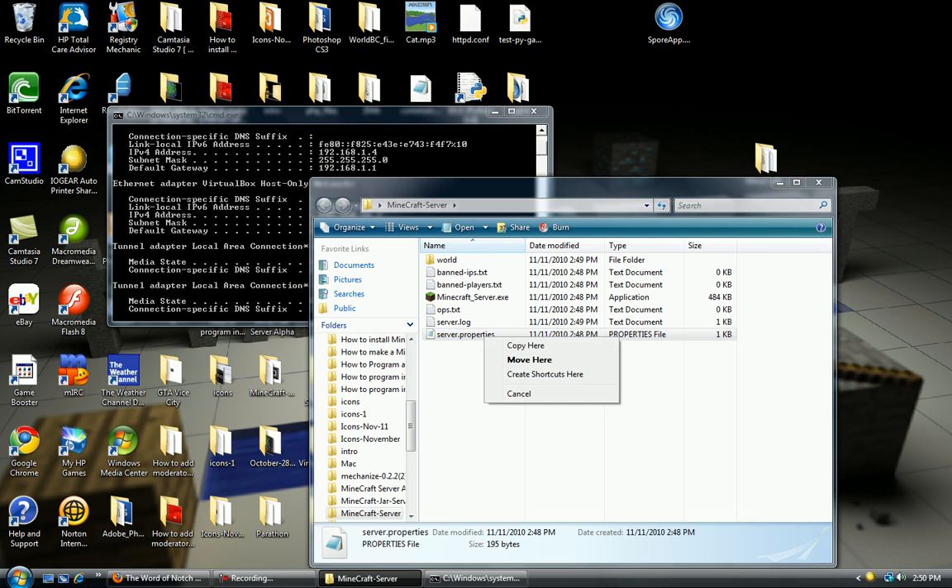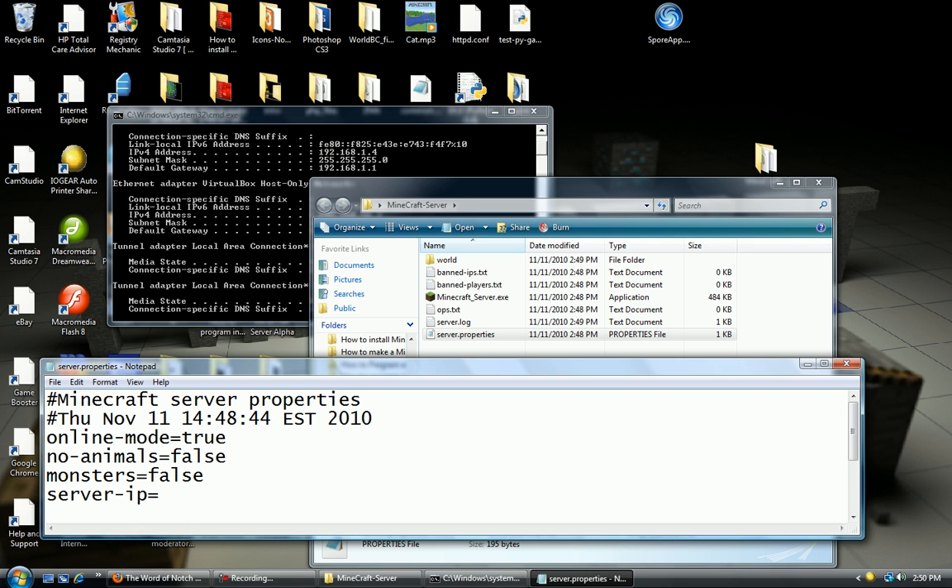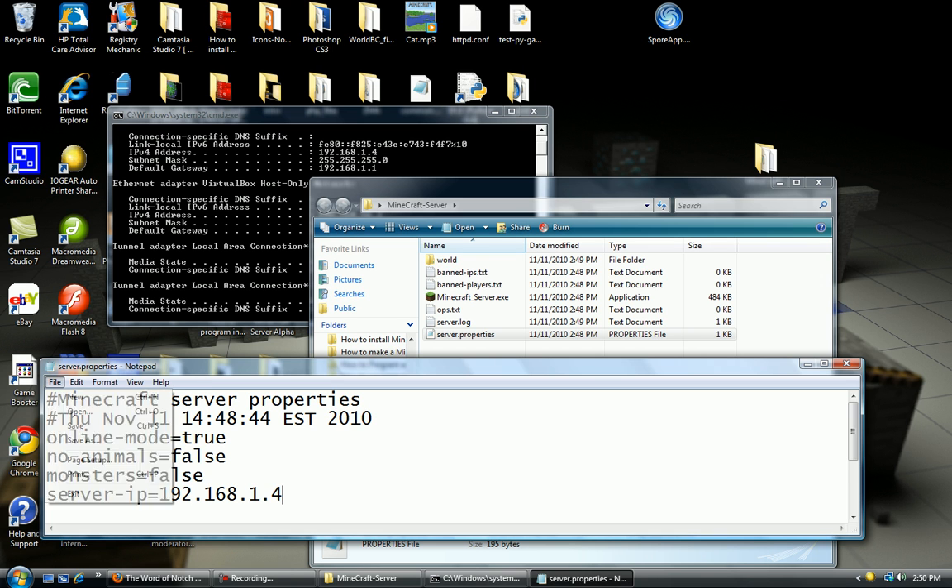To open it with notepad, just right click it and click open with, and then select notepad. And then I'm going to go to server-ip and set it to 192.168.1.4. I'm now going to go over to file and hit save, and close that.